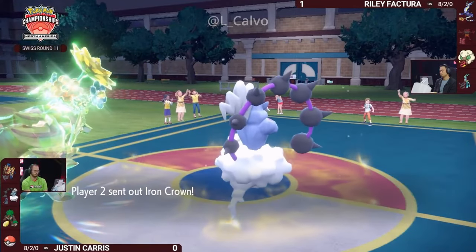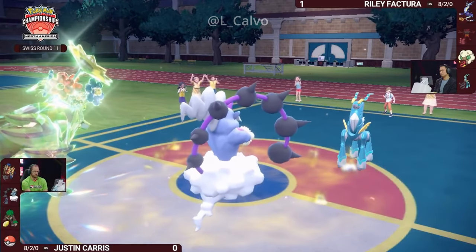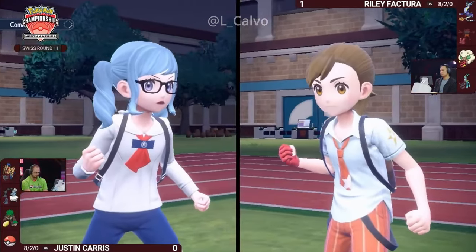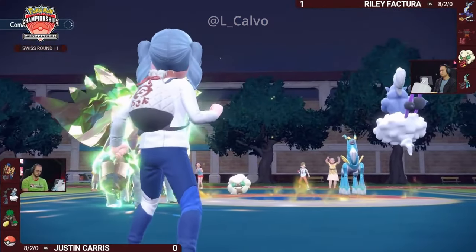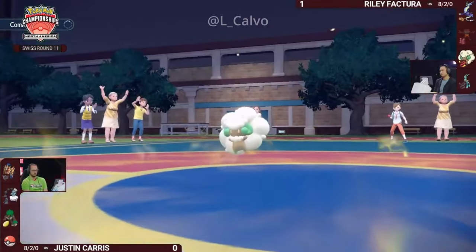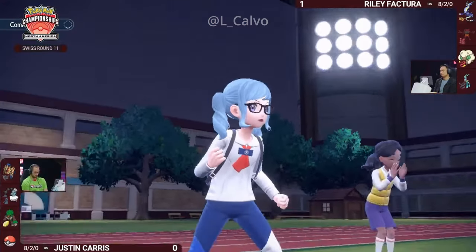If you Encore into Body Press again you probably lose Whimsicott to a Body Press — now you're down to your final two Pokémon, both of which are vulnerable to Eerie Impulse. It's too bad that Whimsicott missed the Encore onto Rillaboom — you would have loved to lock it into Grassy Glide. It's just going to be Protect from Whimsicott this turn; it does not want to be knocked out by a Body Press. Eerie Impulse comes through into Miraiadon, lowering its special attack back to minus two. Volt Switch immediately resets and brings Iron Crown back onto the field.